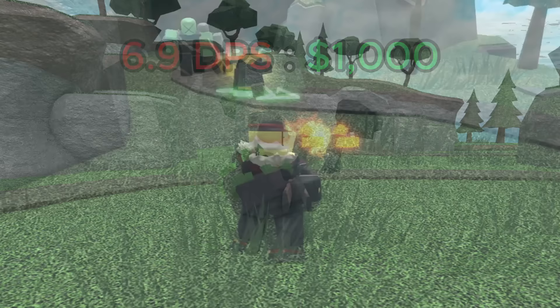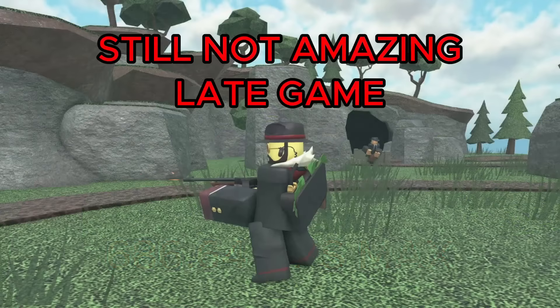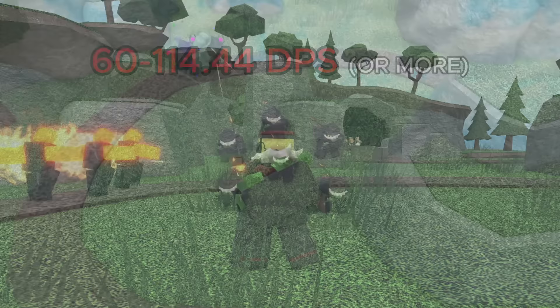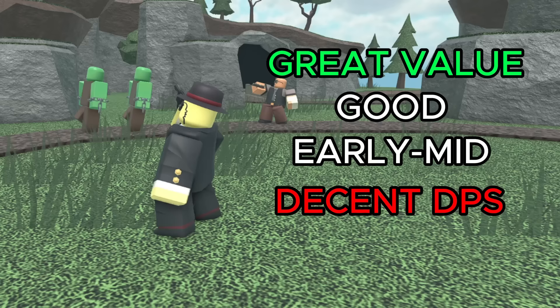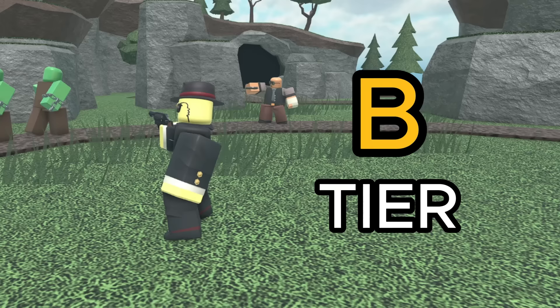This tower now has a decent max DPS, and it gets even better when you remember it has a placement limit of 6. That means you can get a max total DPS of 686.64, which is a lot better than before. However, that's still a bit too low to be considered a great late game tower. It's also important to remember that it has fluctuating DPS, ranging anywhere between 60 to 114.44 DPS or more, meaning it isn't super reliable and I wouldn't use it as your main DPS. However, it has great value, really good early to mid game performance, a decent max DPS, and hidden detection, so I'm going to rank it as a solid B tier. It's a bit too unreliable for me to put it in A tier, as its max DPS isn't high enough to do amazing in the late game, and from my experience it seems to do better on paper than in reality.